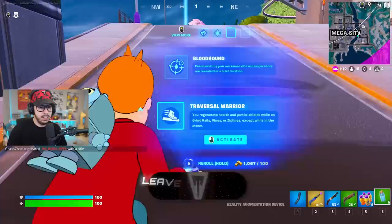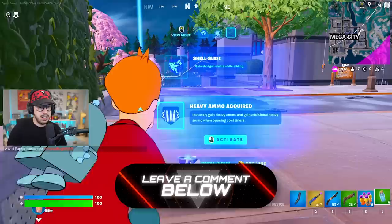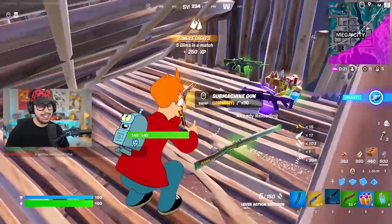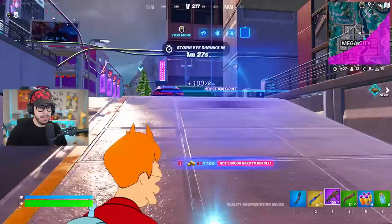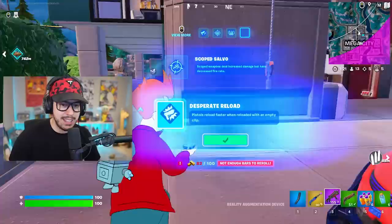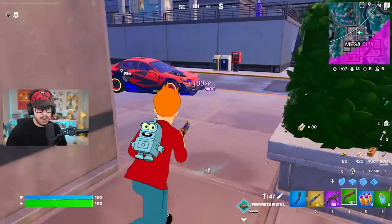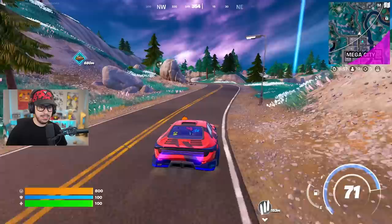There are two new augments and one that's been unvaulted. Finally got it - desperate reload: pistols reload faster when reloaded with an empty clip. That makes the mammoth pistol really awesome because you can shoot, reload really fast, shoot again, and sometimes you can shoot twice with the pistol recycle. If you upgrade this pistol to gold it does like 198 headshot damage - extremely good.